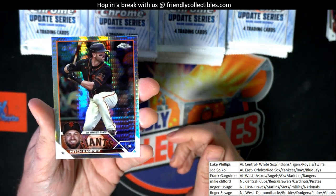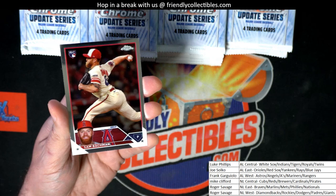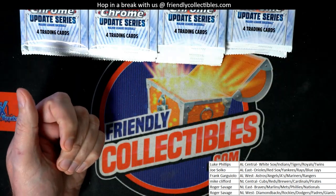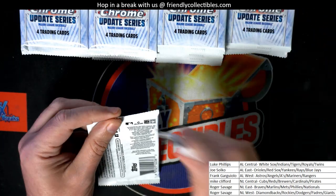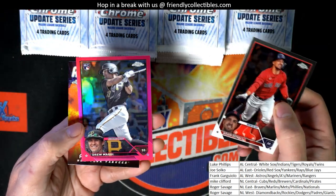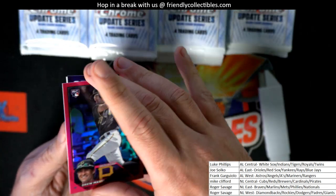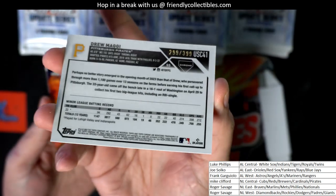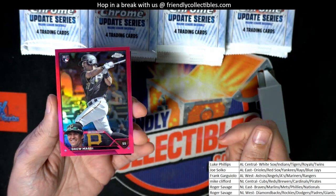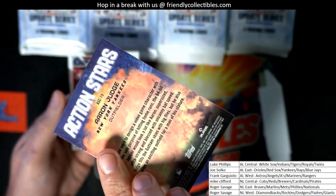Here is one of the prism refractors — nice one right there. Pirates. Nice parallel right there. It's Mike C with this one, it's numbered to 399 — Mike's rookie card right there, parallel. Boom, yes sir. Aaron Judge Action Stars insert.